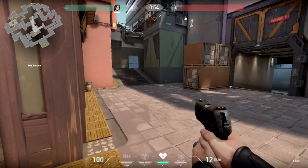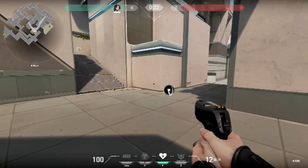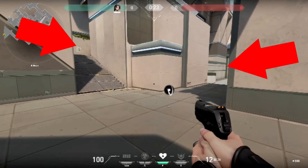Next is mid on Split. There are two spots to look at: straight ahead where people like to sit in that room and wait, and to the left where people sit between the stairs to see if anybody's coming from sewers. The next spot is right out of sewers. You can look to the left where people check if anyone's coming that way, or to the right where people sit in the back with a sniper.